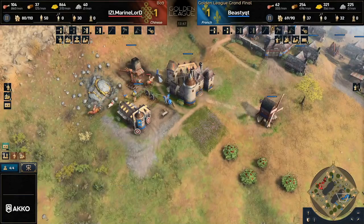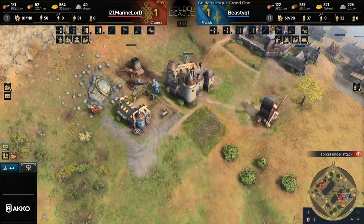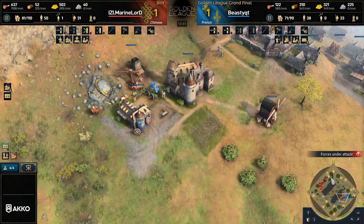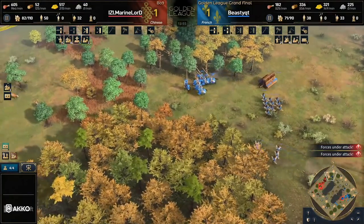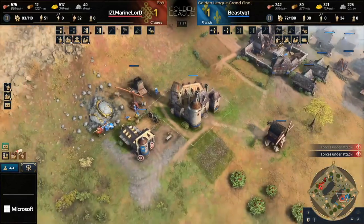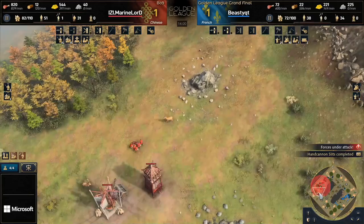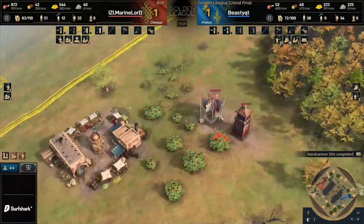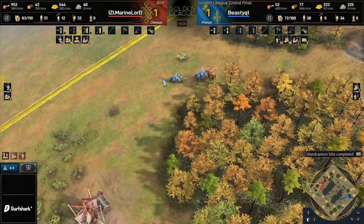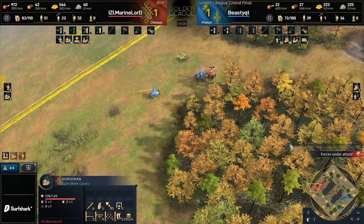One of the things that works very well against me is if the French player goes for a two-town-center opening against me on the Chinese, because then I want to go for two town centers too — and then what they do after that is go all in. That makes it really difficult to deal with, especially if your scouts are taken out early, making it very difficult for you to spot. But obviously Beastie's still sitting on that one town center at the moment.